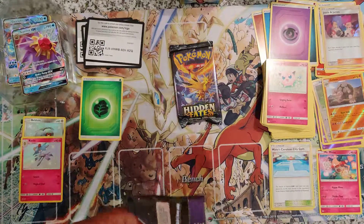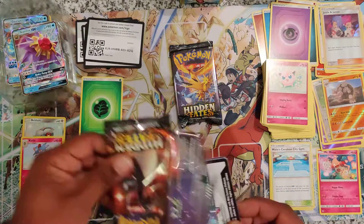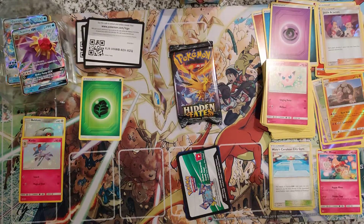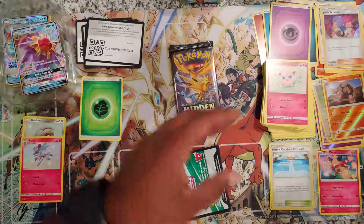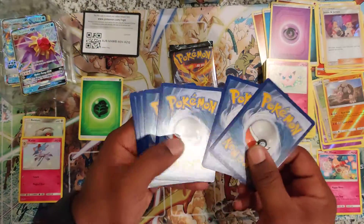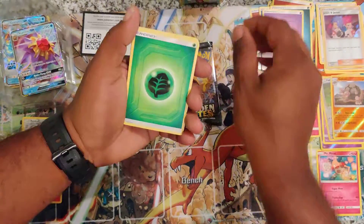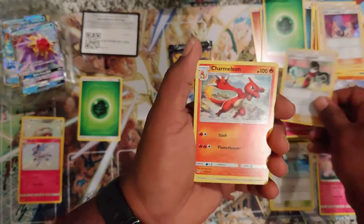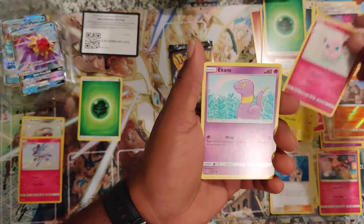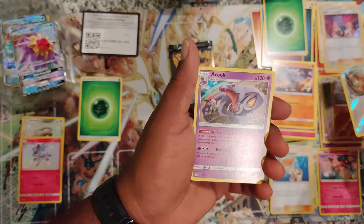Lost count on packs. 1, 2, 3, 4. Fire, leaf, grass energy. Sabrina's Suggestion, Charmeleon, Misty's Determination, Pikachu, Jigglypuff, Ekans, Koffing, Cubone, Eevee is the hollow, and an Arbok.